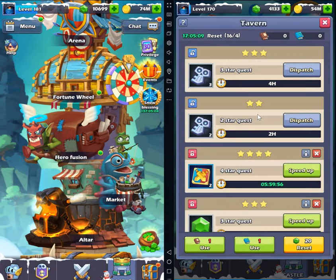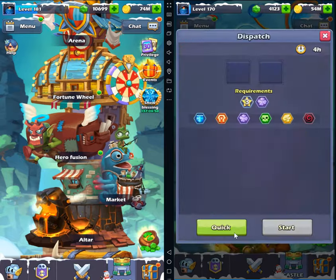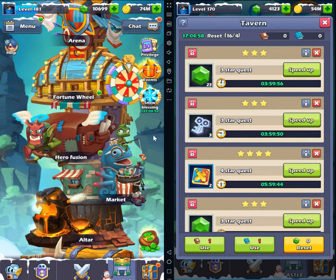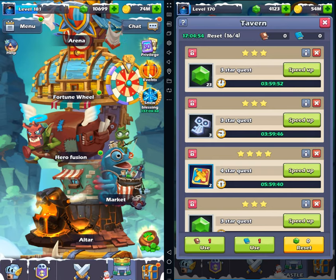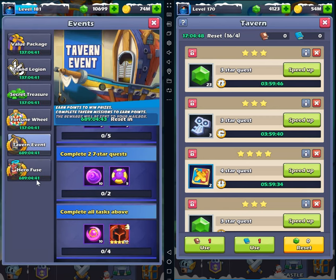When you see you're getting worse results, stop. I'm done for today. Try to do this — every month they actually give you 30 days just to get two seven star and five six star quests.